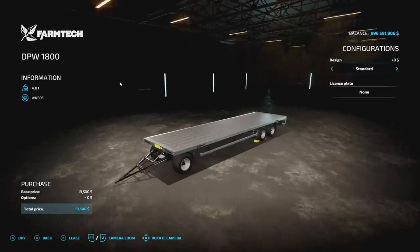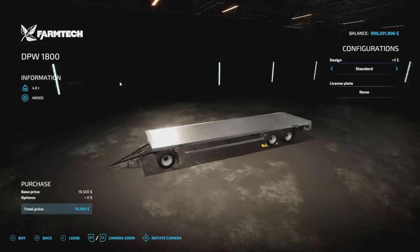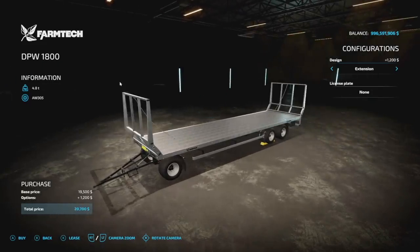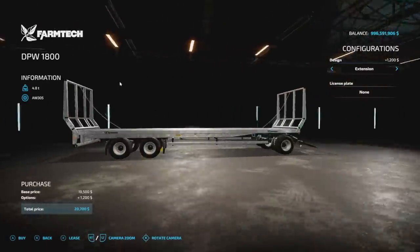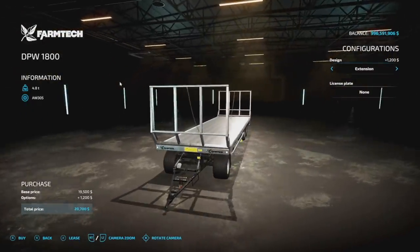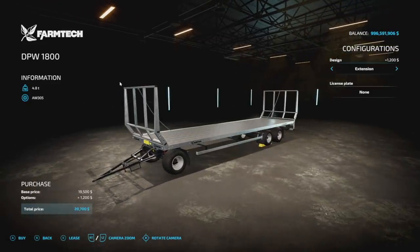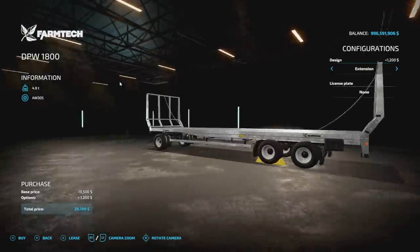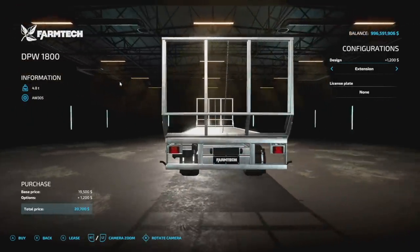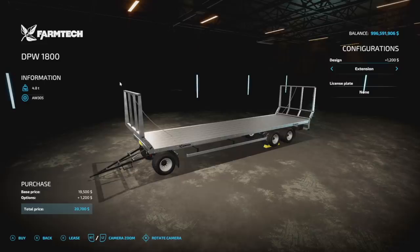This next one is the DPW 1800 — it's a mod that is literally exactly the same as the version already in game with no extra customization. The maker, Killer Modding, says they've rebuilt the Farm Tech bell wagon with an animated rear to take more bales, which can be extended by pressing the X button. Everything else is the same as the base game one — is it worth it? Check it out and find out.